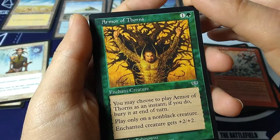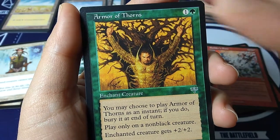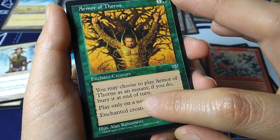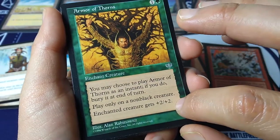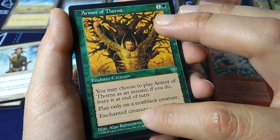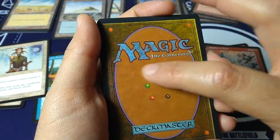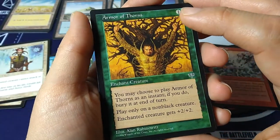Armor of Thorns — in Mirage is when I really started to see a lot of great photorealistic art, more realistic than some other styles. This is a one and a green enchant creature. You may choose to play Armor of Thorns as an instant; if you do, bury it at end of turn. Play only on a non-black creature; enchanted creature gets plus two, plus two. So either a permanent plus two, plus two at sorcery speed, or an instant plus two, plus two and you bury your card. Back in the day they really respected color affinity — black and green were not friends. Alan Rabinovitz art.